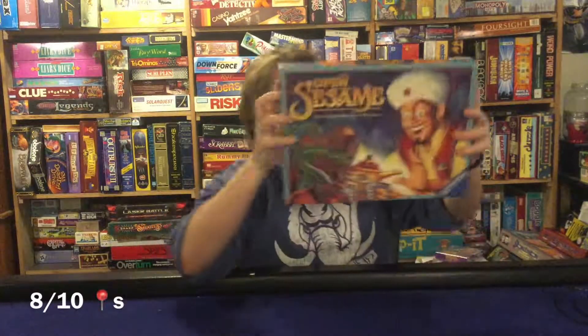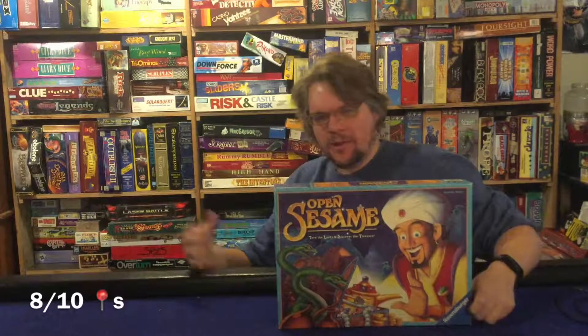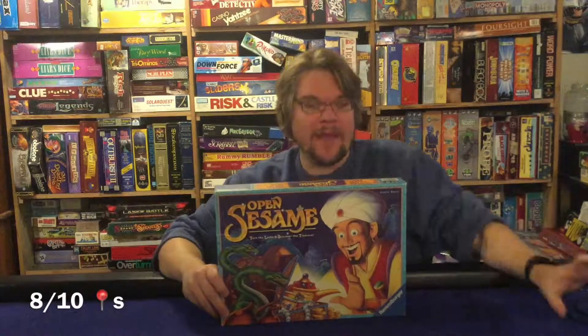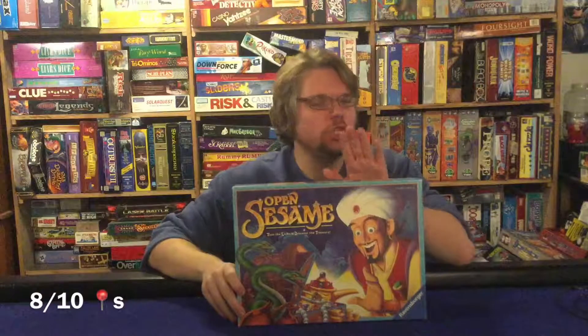Open Sesame from Ravensburger - this is for two to four players, ages seven plus, and takes about 20 to 30 minutes to play. You're going to be turning little dials trying to unlock the genie's treasure chest by matching nine pictures. Once you've unlocked it, you do a press-your-luck style game reaching into the box taking one tile at a time. It's a light, simple children's family game - but is it good? Let's open it up.